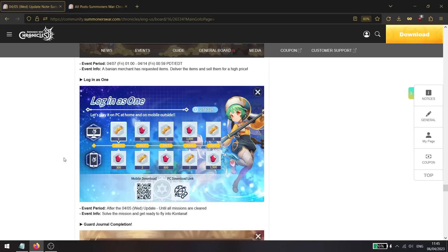The login event requires you to log in on both your phone and PC to receive maximum rewards. If you only play on one platform, you can only claim rewards through that platform. Testing this on another server confirmed that if you only play on phone, you can only claim the bottom row with no way to claim the top row.